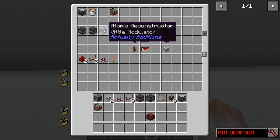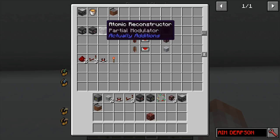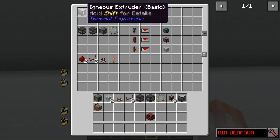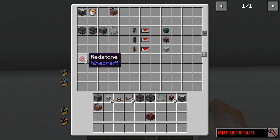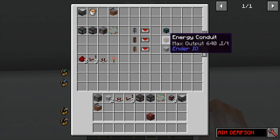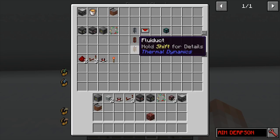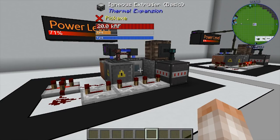The main component of this machine is the atomic reconstructor fitted with the Lens of the Miner from Actually Additions. We're going to need an auto breaker and auto placer, a source of stone — I'm using Thermal Expansion's extruder — one bucket of lava, a water source, some basic redstone, and some power, item, and fluid transportation. A lot of these blocks are interchangeable; if you don't have some of these mods you can use other things. For example, Thermal Dynamics has some piping solutions, and there are other block-placing and block-picking mods as well.